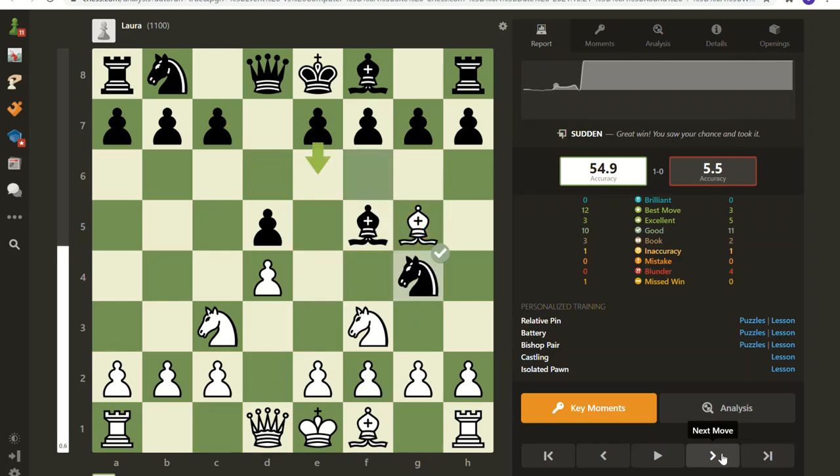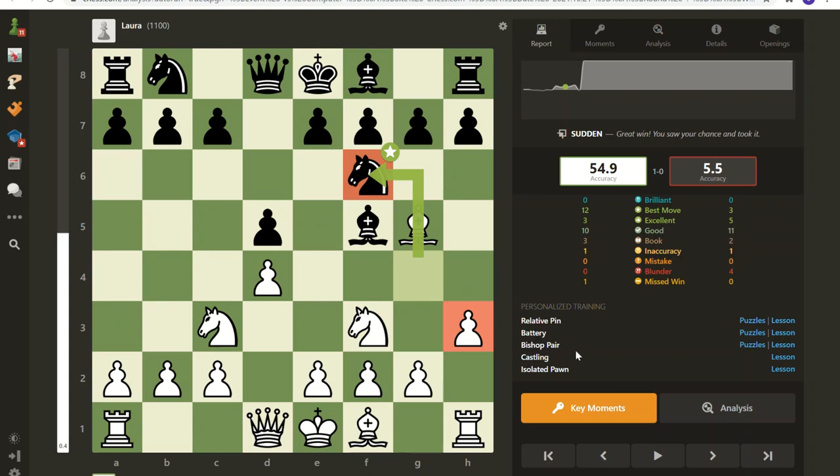Here I want to kick that knight out, and this is a mistake on Laura's part. She retreated right back to where she started. Most games, if evenly matched, only go about 42 moves. She gave me a free move — I got to push my pawn while she wasted a turn. Think about that next time you retreat a piece right back to where it came from: you're giving your opponent a free turn in a game that might only last 42 moves.